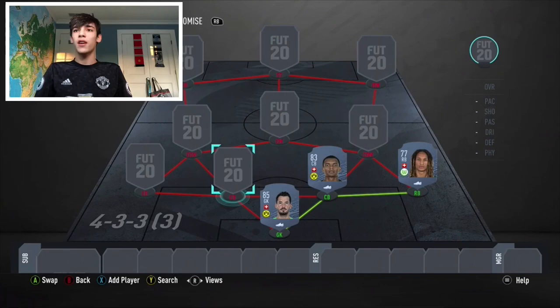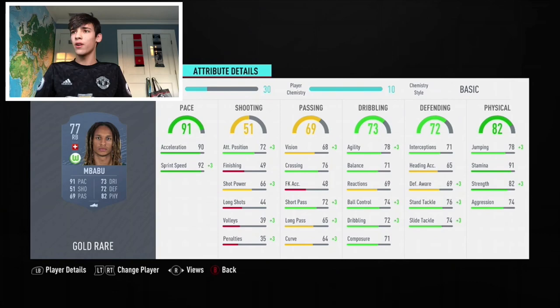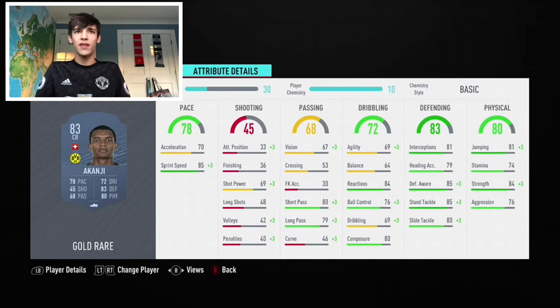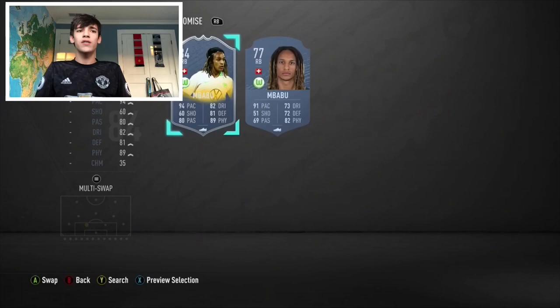So I'm going to put in Kevin Mbabu. Mbabu is sick — I've used him on this game, he is so fast. So good at defending, even though it doesn't appear so. Great stamina, great strength. Just an insane player, underrated for a 77. And Akanji is just strong, really fast, good sprint speed. He's just a good center back.